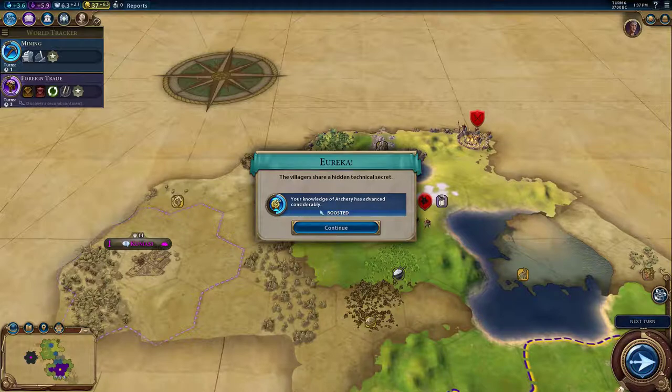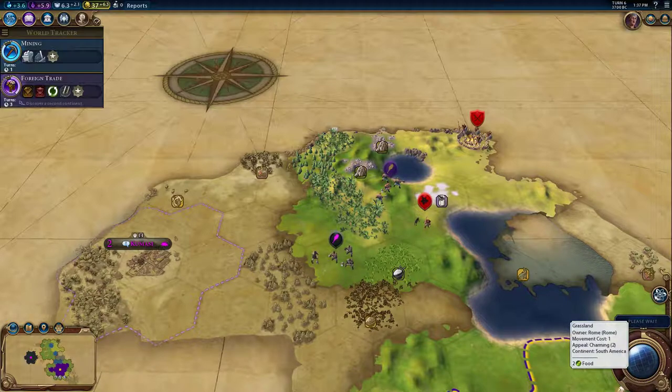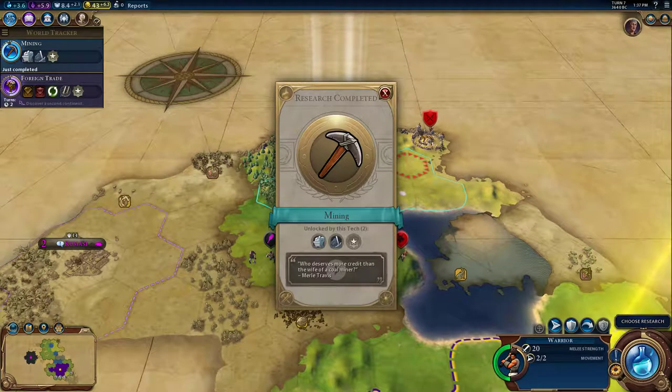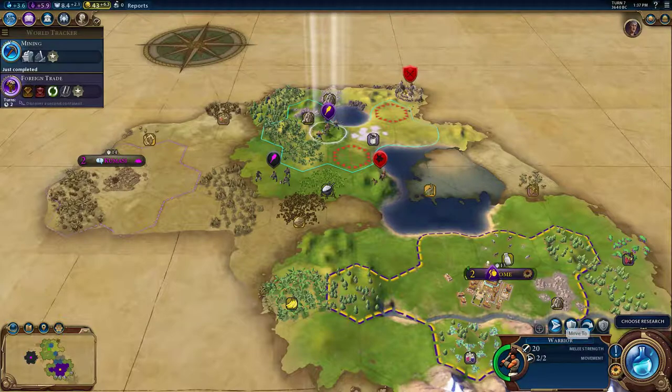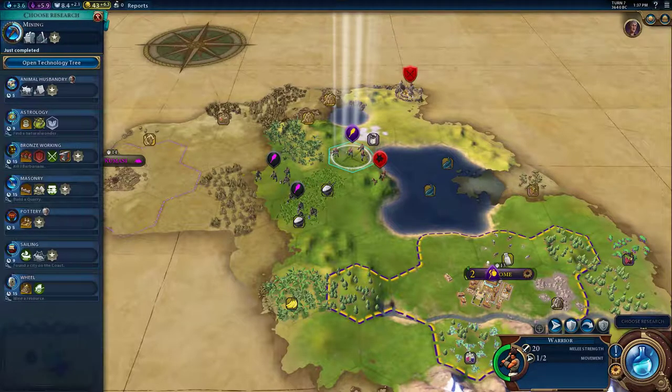We boost our knowledge of archery. There is a barbarian encampment, so that may be dangerous. The scout just seems to know where we are already. I don't really care about the encampment as much as I do the scout.